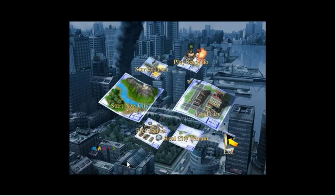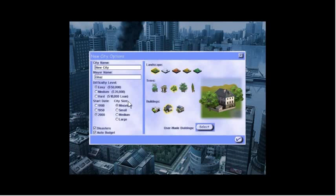We now return to Let's Play SimCity 3000. Let's try a new city. I'll keep all the parameters here. Let's just call this New Micropolis. We'll try it with the Asian motif this time.